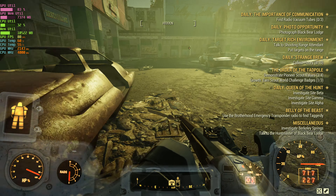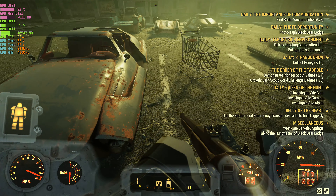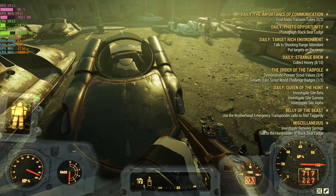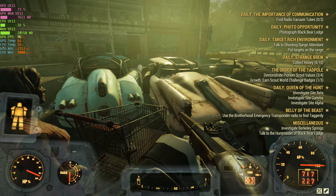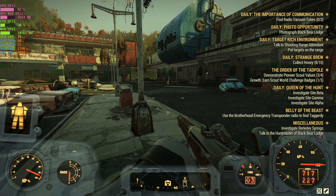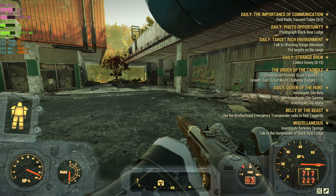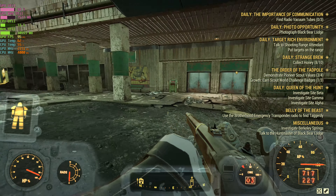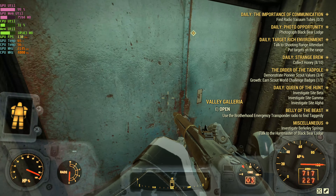This is what the details look like on the vehicles. This is as good as it gets in this game. As I mentioned in the description, this is a Radeon 6800 GPU with 16 gigs of video memory. The CPU is an AMD Ryzen 5 3600 overclocked to 4 gigahertz. No voltage adjustment was required for the CPU overclock.